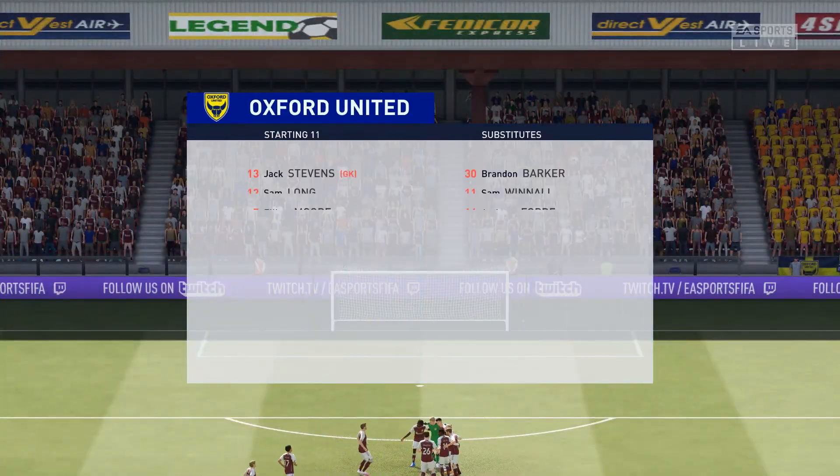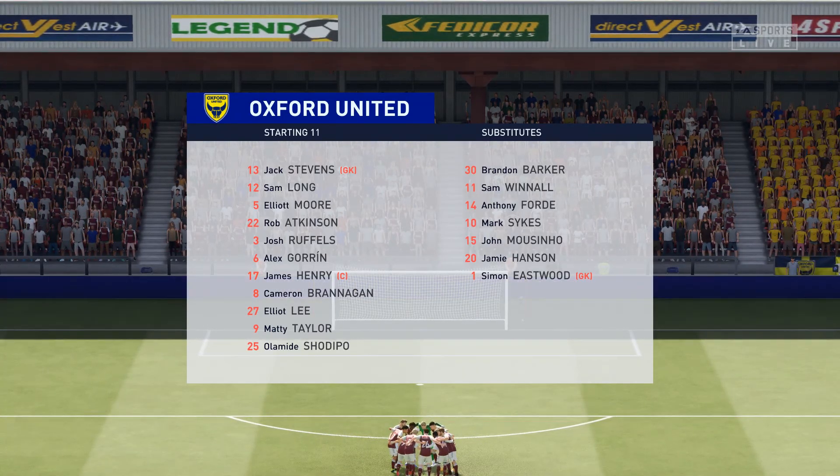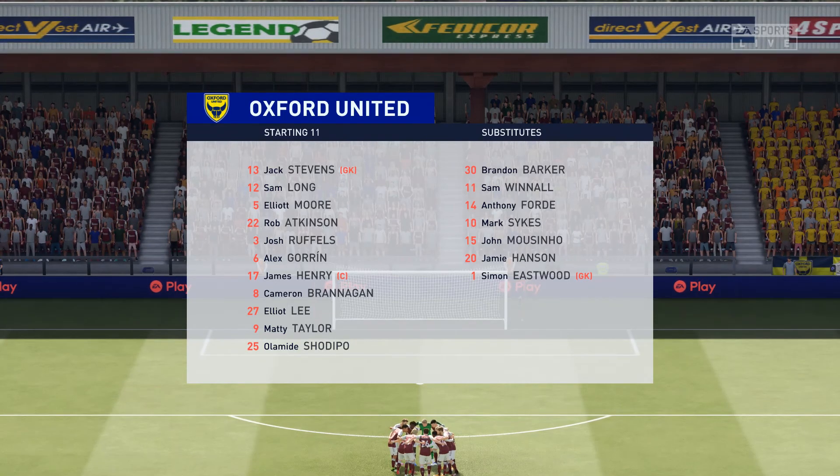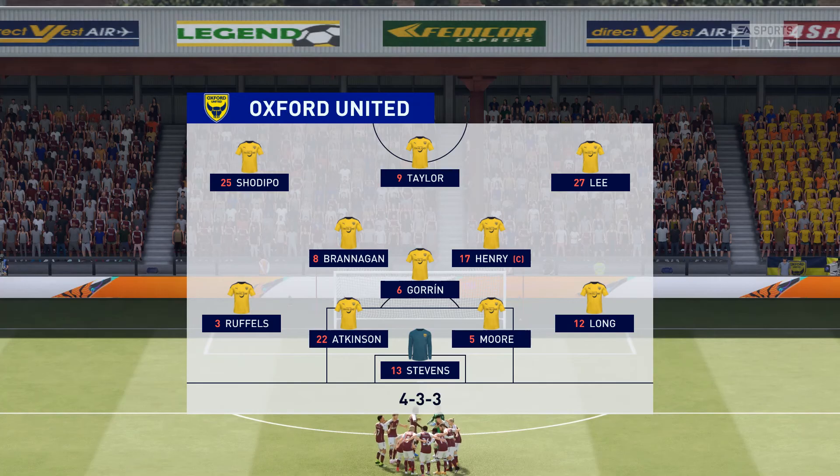And introducing the visitors' line-up today. We're thinking 4-3-3. Yeah, one central striker Derek. The width comes from the wingers who will stay high and wide — a very narrow midfield and a conventional back four.